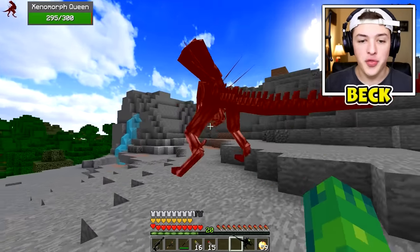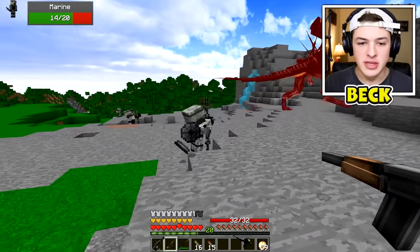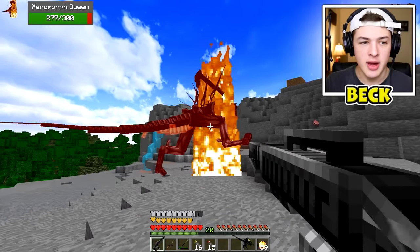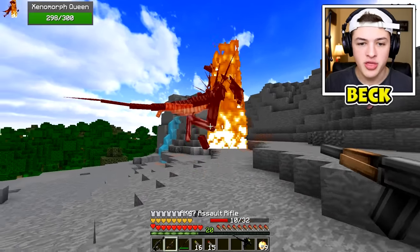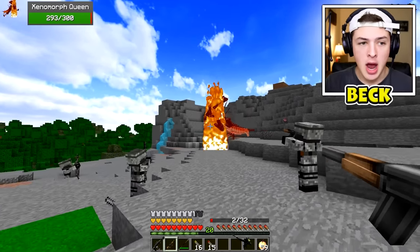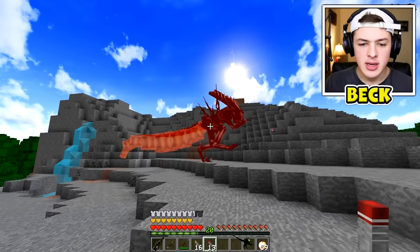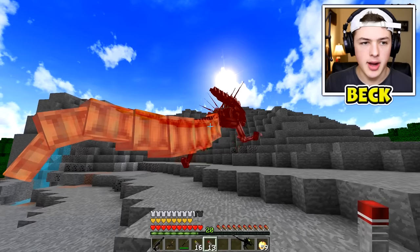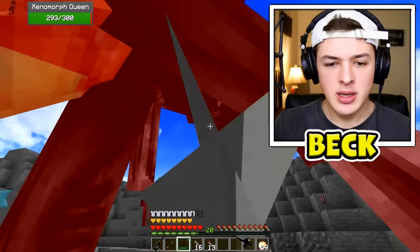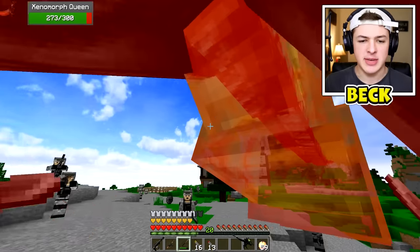Gosh dang, that dude was pretty big but I think the next guy may even be more difficult. We have the Xenomorph Queen — 300 health. Okay, I should actually probably help these dudes. The Xenomorph Queen isn't going down. Let's try the incinerator — take that, set it on fire. Let's try and shoot it. We aren't able to kill the Queen, guys. Let me try some nades — does this work at all? I don't think we're able to kill this guy. Take a spear to the face. Is it working? I think I'm doing a little bit of damage if I just keep spamming.